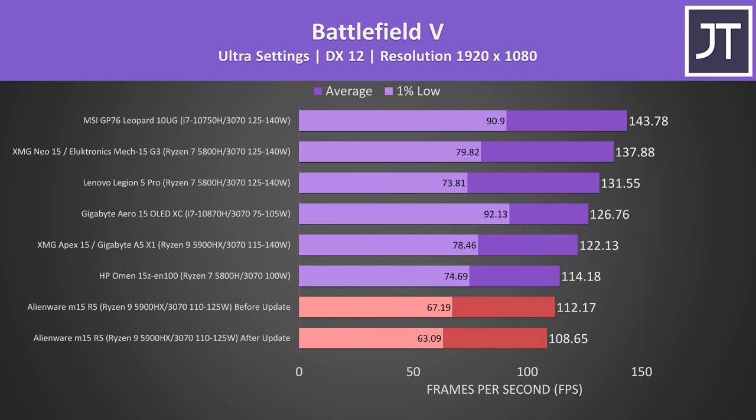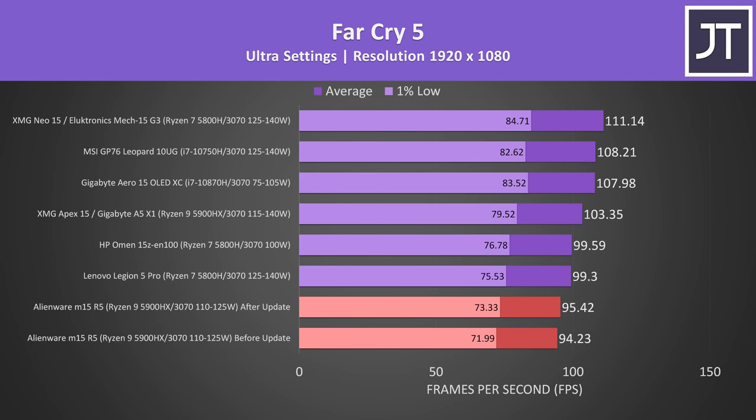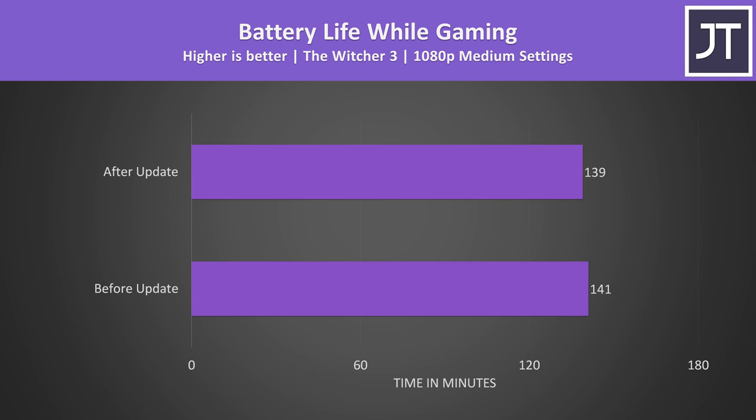Given we saw worse performance in Shadow of the Tomb Raider and Battlefield V, the M15 R5 still isn't stacking up that well for an RTX 3070 gaming laptop — at least in these titles — though the other screen options with Advanced Optimus should perform better as they bypass the iGPU. Battery life saw basically no change either. At the end of the day, the M15 R5 doesn't get that much of a performance boost from the update — some improvement but nothing major. I did expect a bigger difference given 10% of the CUDA cores were missing, but perhaps at 1080p it wasn't enough to matter. Still, it's good that Alienware customers are now getting the full RTX 3070 they're paying for.